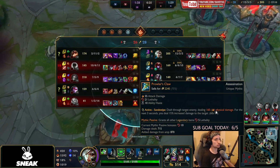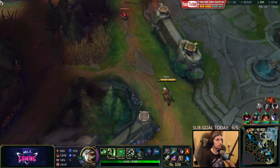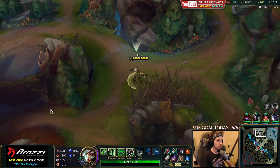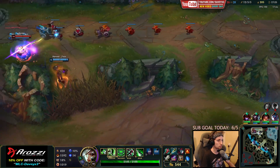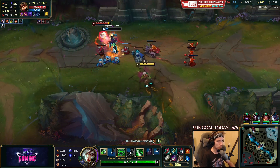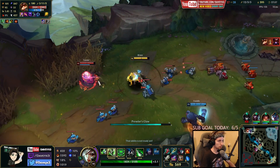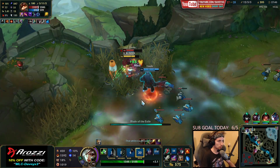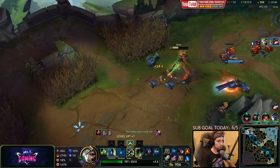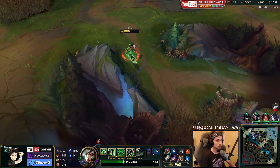Honestly, I like the Prowler's Claw item — I think it's really good for snowballing purposes. The only concern is that by going Goredrinker you actually have more sustain in teamfights and a better ability to turn things. Surprisingly enough, this Teemo is 3 and 12 and he's still destroying my jungler.